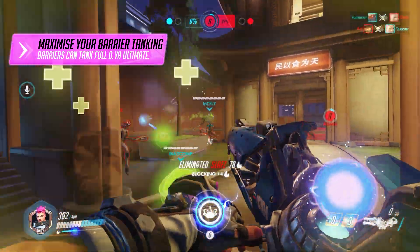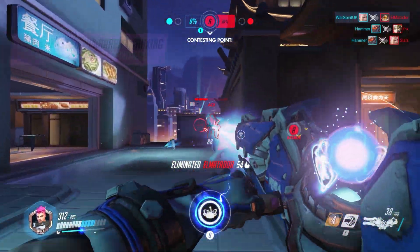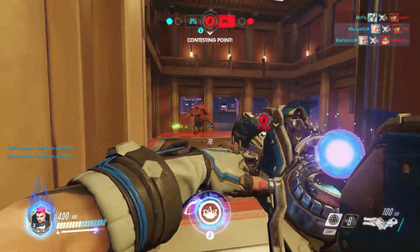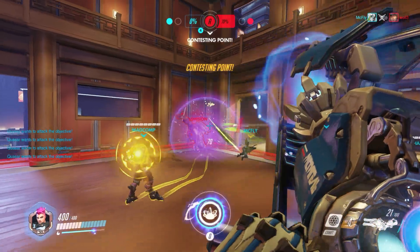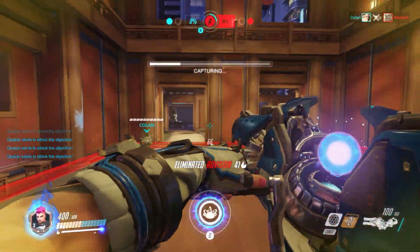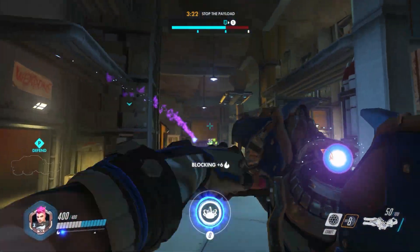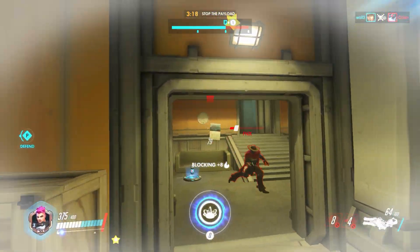In pubs where D.Va's a bit more common, I'll always run straight for that nuclear eject to give me some free energy buildup. You can try a little trust exercise with your friend as well by getting them to run towards the ult too, shielding them and easily maxing out your Particle Cannon charge. Another big damage ult you can block is McCree's High Noon — terribly hard to time, but super clutch when you pull off a double barrier shield to save two lives and maximize your charge.